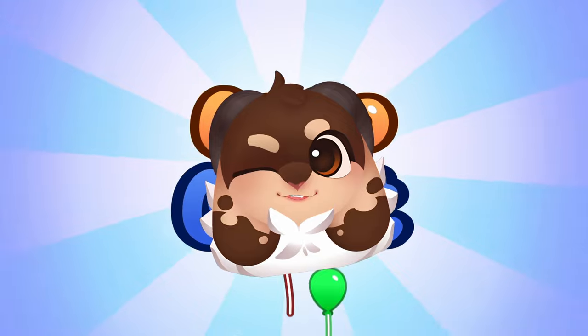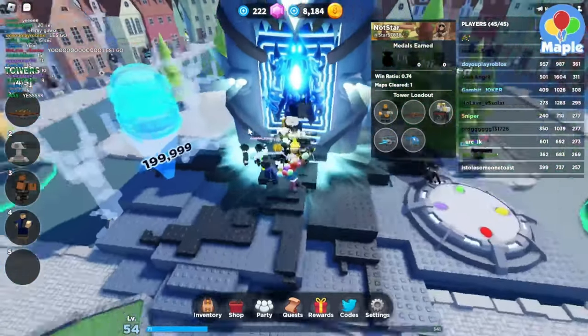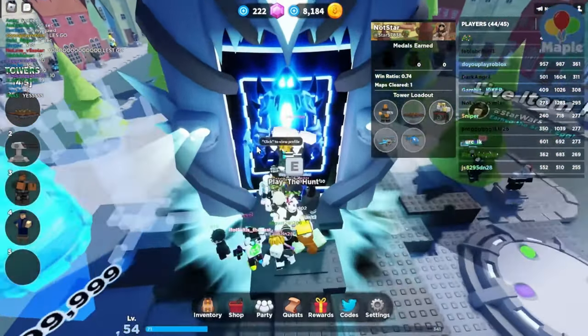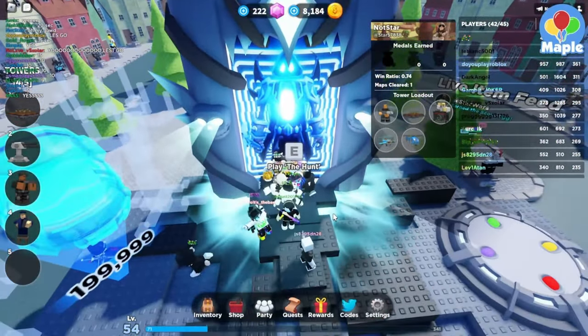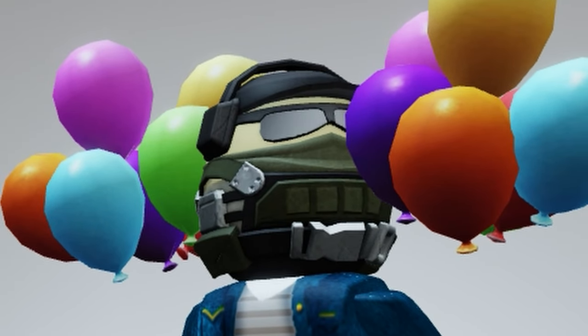This year's Roblox Hunt update has TDS as one of many official listed games. For this update, TDS removed all the snow and decorations in the lobby from the previous event. We now have a giant podium where you can redeem a limited UGC, and also a new portal to take you to the hunt game mode.